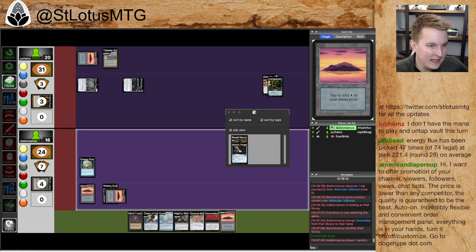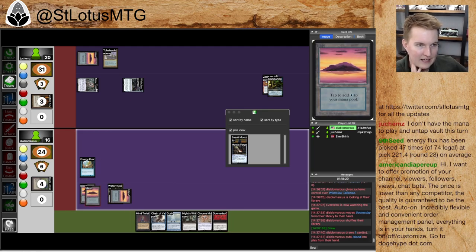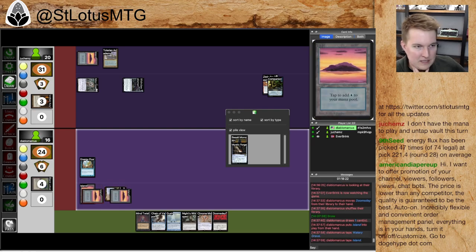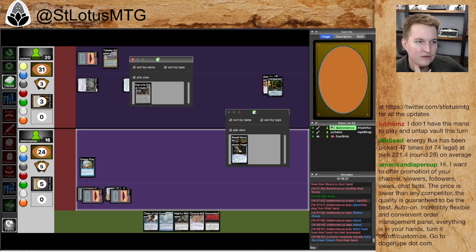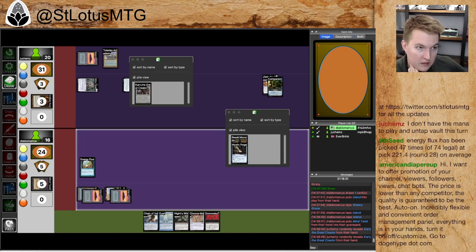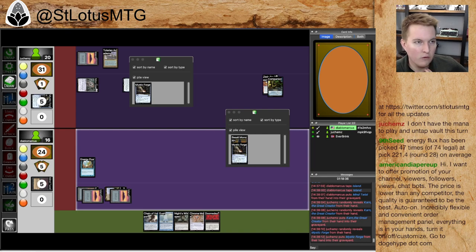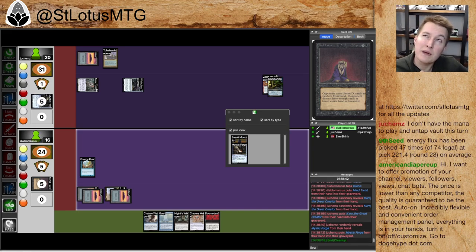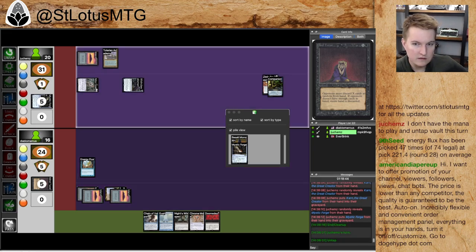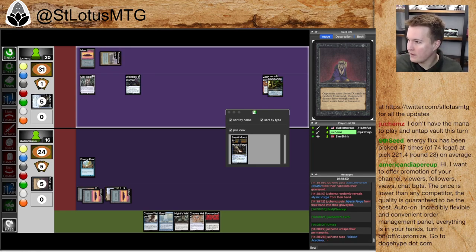I think the play is just Night's Whisper — draw two cards and then leave up the Island for the Chain of Vapor. You could also just empty the hand. Firing up the Mind Twist for two. Killing the Karn is a big one — that definitely makes my life substantially easier. And killing the Mystic Forge, so we know there's a Basalt Monolith left in hand. Basalt Monolith plus Tolarian Academy aren't necessarily best friends, but they're pretty close friends.